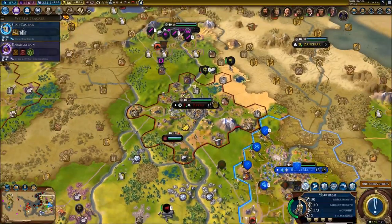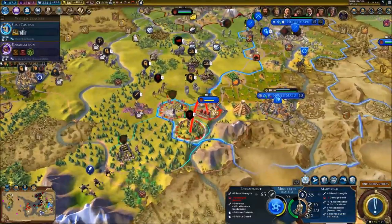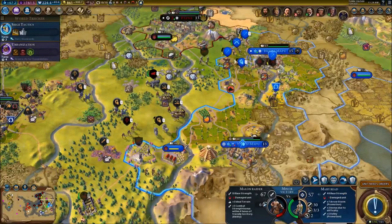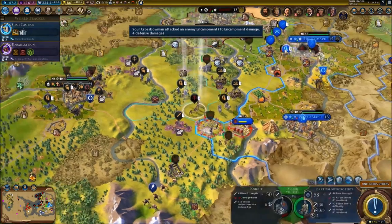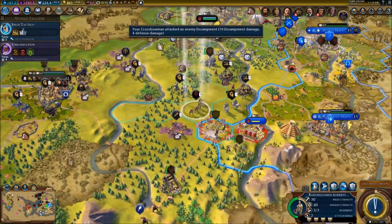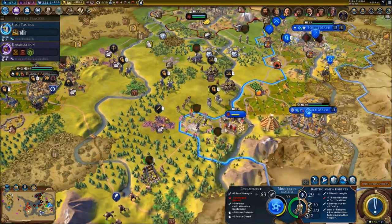Mary Reed, where are you? Let's continue our assault over this fortress. I lost a bombard because all of a sudden there were like a hundred units that just appeared out of nowhere from this city. They basically purchased a lot of units and that's causing a lot of problems for me.